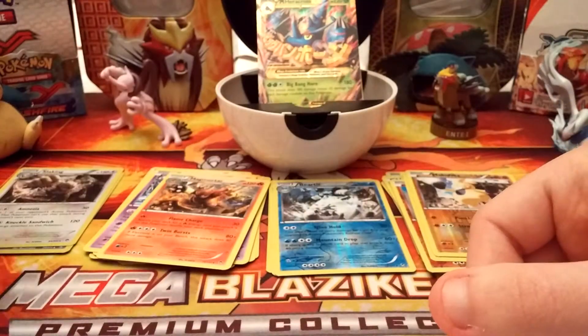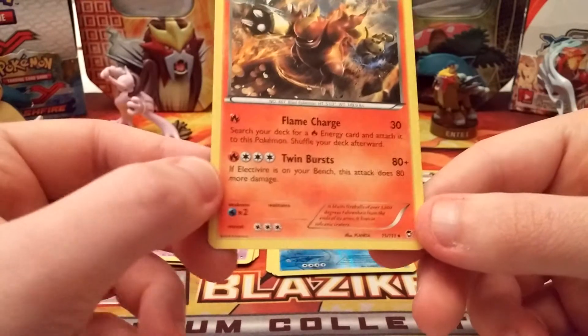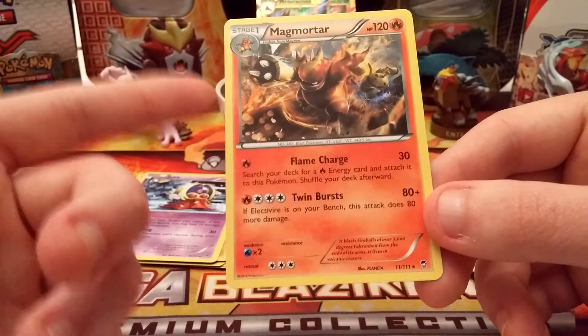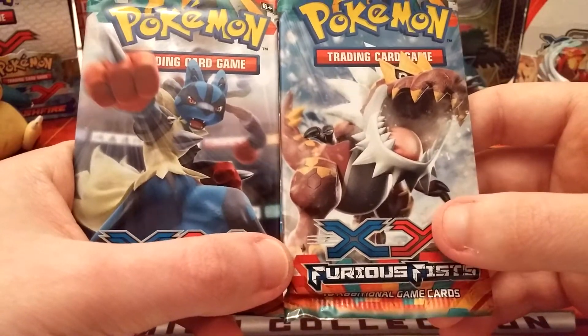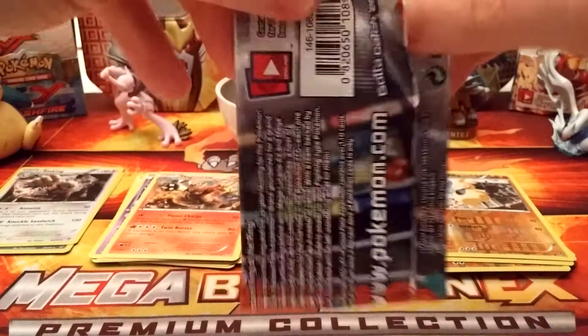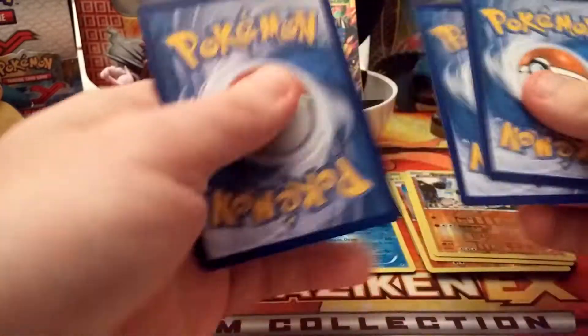The rare is a Magmortar — another unique non-holo rare. Down to two packs. The Electivire and this Magmortar have combo moves — this Magmortar has a move called Twin Burst, and if Electivire's on your bench, it does an extra 80 damage. Electivire has the same mechanic if Magmortar's on your bench. Very nice — it can be kind of a gimmicky set. I've actually faced somebody that tried that, and any time they got a Magmortar and Electabuzz out, I just destroyed it. So, two packs left — which one do you think will have the last foil card? The left. Hopefully we're both right — that'd be the best option.